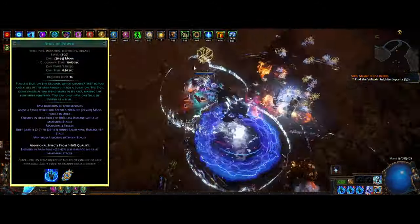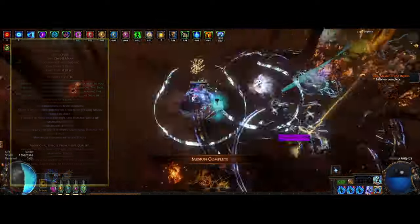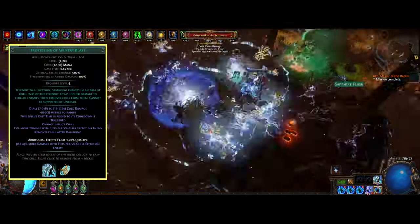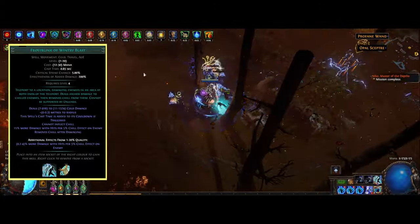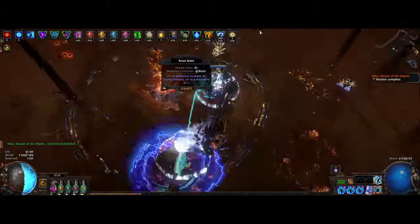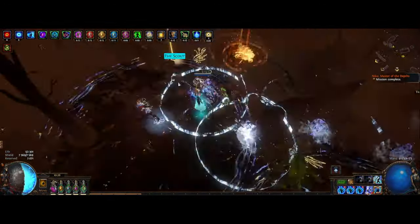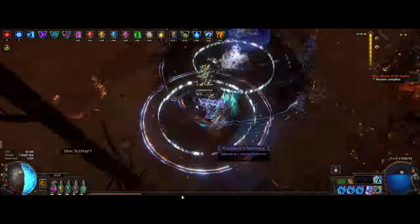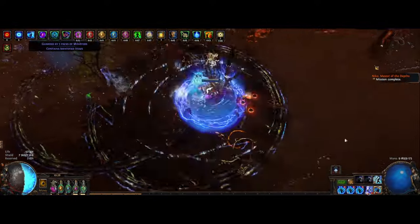Sigil of Power is another buff we can use to gain even more flat lightning damage if we stand on the sigil. The last skill is our mobility skill, Frostblink of Wintry Blast, which is a transfigured version of Frostblink. It makes the skill have no cooldown so we can use it freely as we are already invested in so much cast speed — it's a really nice mobility skill. We also put in an Archmage support, and it's basically enough to clear white and even rare packs in normal tier 16 maps, so it's worth the extra link.